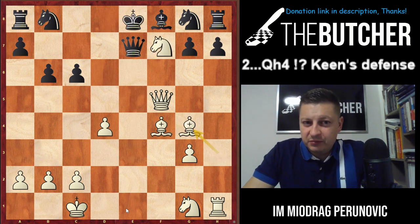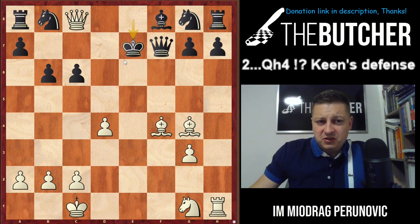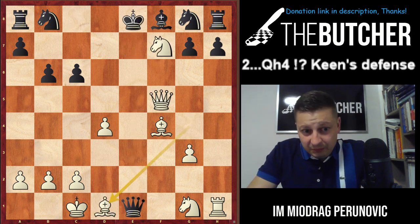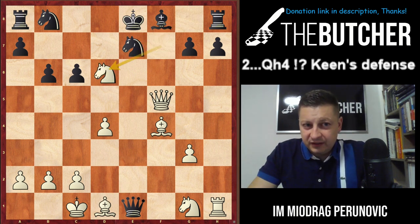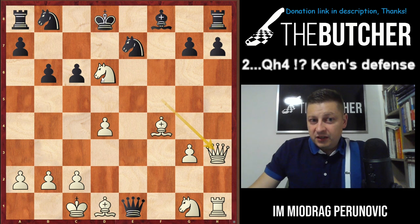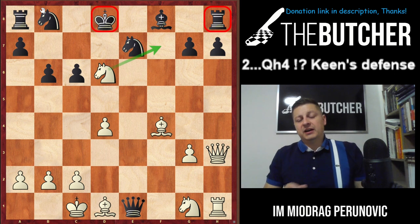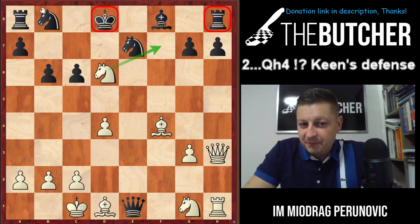So after Bishop g4, White came up with Knight f7, capturing on g4 with the bishop. Interestingly, they can't take on f7 because of Queen c8 — just find the checkmate in that position. After Queen e1, Black played Bishop d1, then Knight e7. At this point White played Rook g6, King d8, and Queen h3 — an absolutely great game by White. Black is behind in development, up on exchange, but couldn't stop all the threats, and resigned.